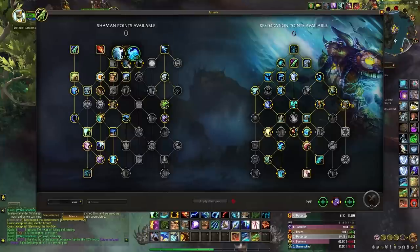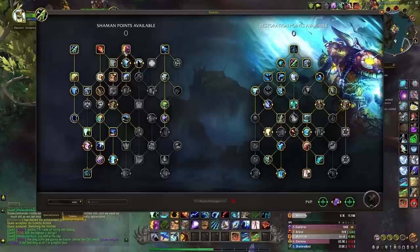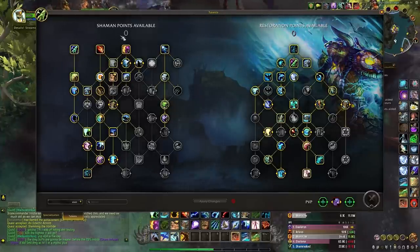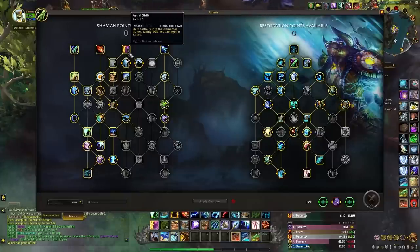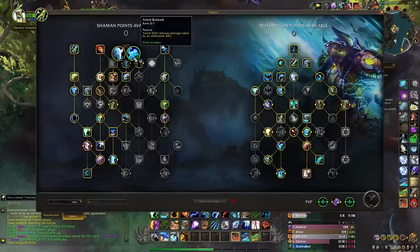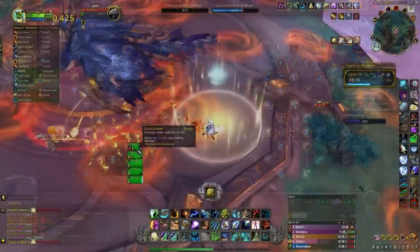The first talent I want to look at is the choice between Astral Bulwark and Planes Traveler. I would still take Planes Traveler — the 40% damage reduction that comes with standard Astral Shift is more than enough to survive pretty much all mechanics even on really high Tyrannical keys. The extra 20% DR from Astral Bulwark is not really ever needed in my experience — it's overkill. Having Astral Shift come up quicker is a much better enhancement.